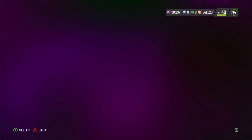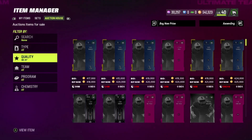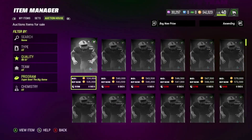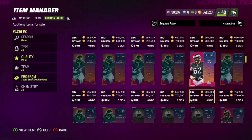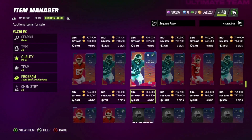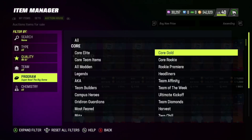Before we get into it, I'm just going to check out the prices of these cards because there's a lot of LTDs in packs right now and I think now is a good time to pull packs. Going to Super Bowl — Frank Clark is going for about 500k, Bradberry is going for about 675k. If you want to see the stats of these cards, go to my previous video.